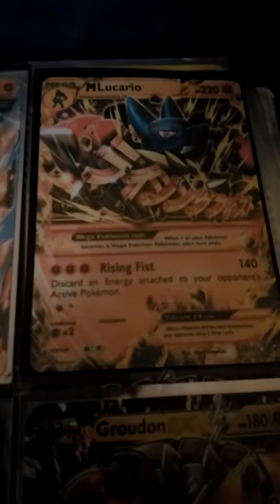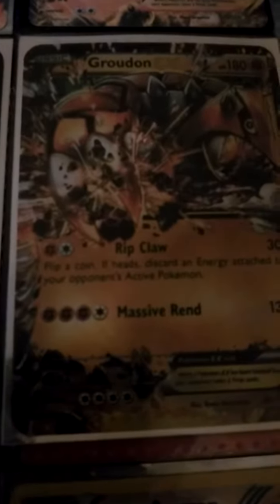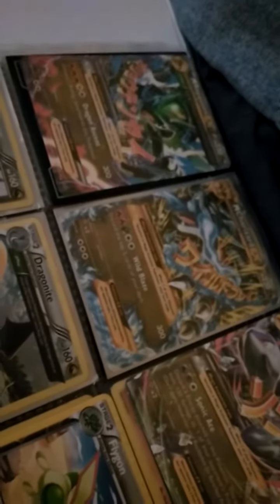Moving on to the fighting types: Mega Shiny Steelix EX; Primal Groudon EX; Mega Garchomp EX secret rare; Garchomp EX full art; Shiny Groudon EX; Groudon EX; Golem holographic; two Team Magma's Aggron holographic; Hawlucha EX; Landorus holographic; Lucario holographic; Medicham reverse holo; Zygarde; Dugtrio reverse holo; Hypno reverse holo; Binacle reverse holo; old school Sandshrew; old school Machop; and Strong Energy.